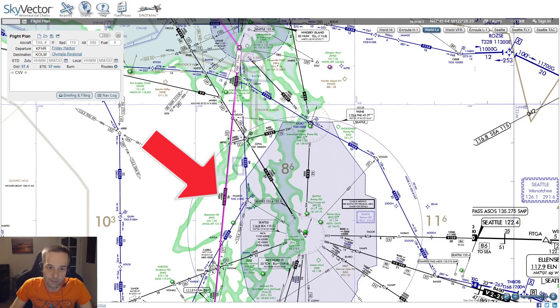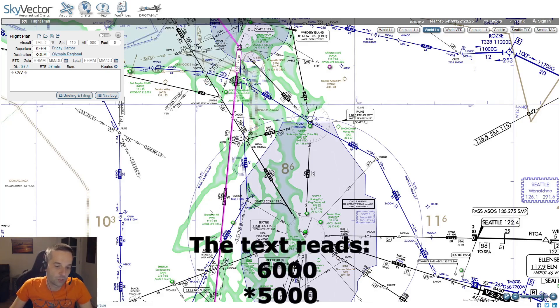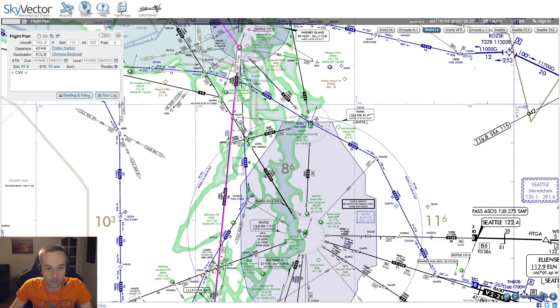You can see where it says V165 that there are numbers above it — that's telling you different altitudes you need to be aware of. 6,000 is the minimum altitude you should be flying at, but 5,000 is actually the MOCA, or minimum obstacle clearance altitude. You definitely want to be above that one because if you're not, you're going to end up crashing into a mountain.